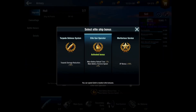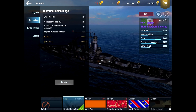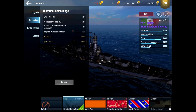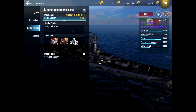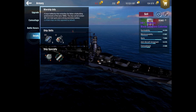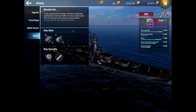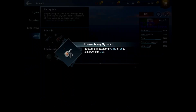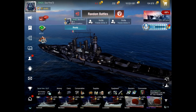Obviously elite gun operators is a no-brainer — you need to get as much time off that reload as possible. The camouflage that came with the ship gives nice bonuses: hit points, firing range, shell dispersion. Battle honors require playing 10 battles and destroying two enemy battleships in a battle — not that hard. We have SAP, auto secondaries, and fuel smoke 3, just like the tech tree version, just swapping out for precise aim 2.